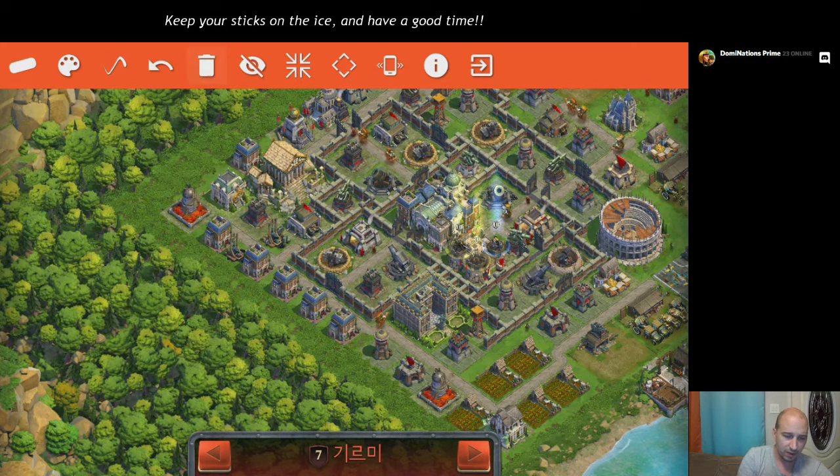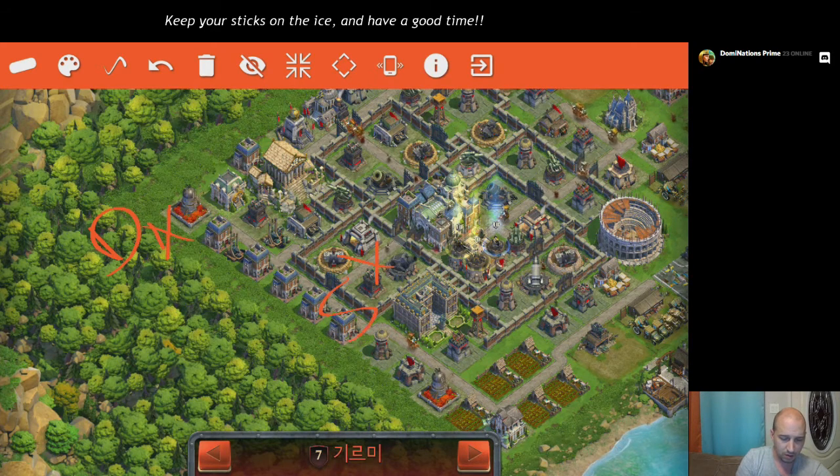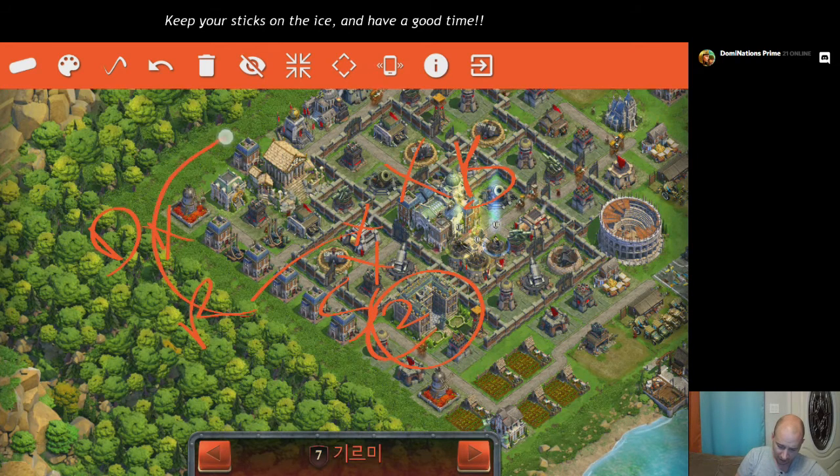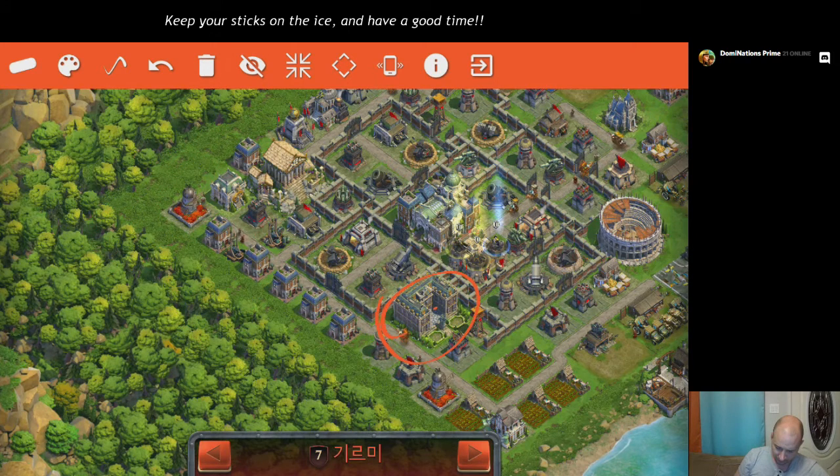So to run that by again: we've got a drop up here, a sabotage here, a rally right there, and a blitzkrieg somewhere in there. Immediately preceding that we're going to back off and try to work our way around this base as best we can. There's a couple of sniper towers plus there's Versailles. We want to be working our way around this way and avoid Versailles.